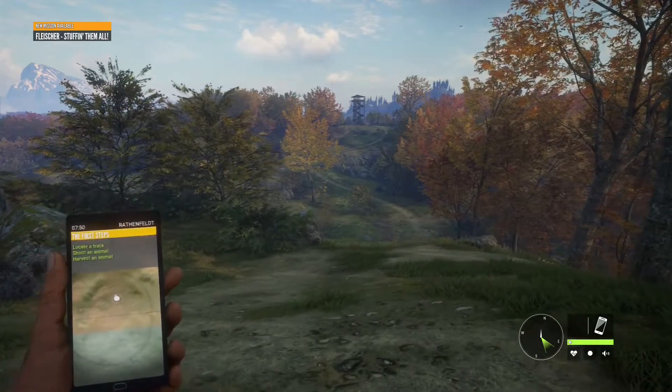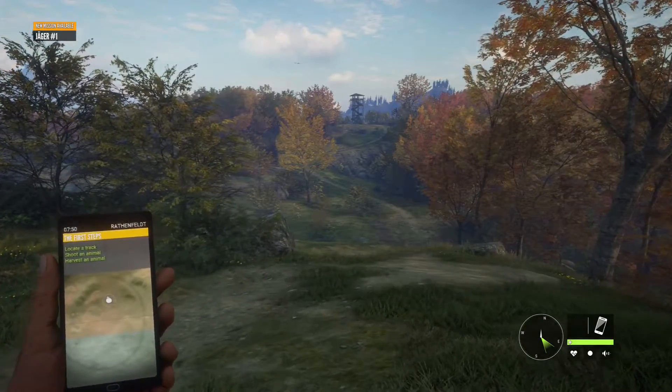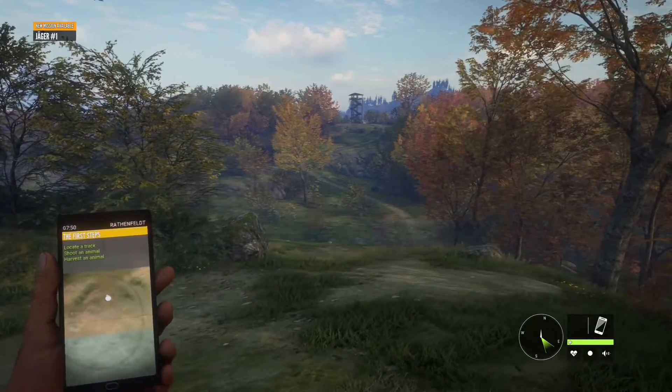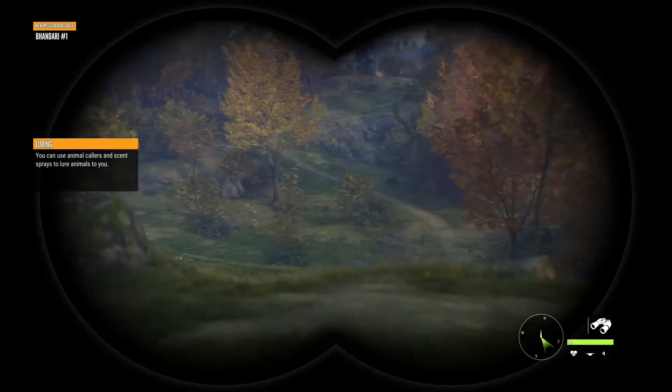Just like for Leighton Lake, this starting area will have a sacrificial doe — in this case a roe deer — followed by a visit to the nearby watchtower and outpost. Go ahead and get familiar with the area. I'll meet you over at the outpost.